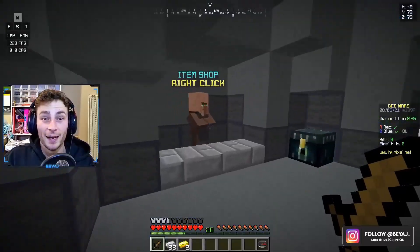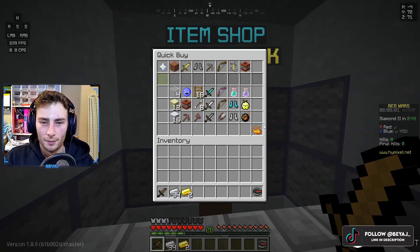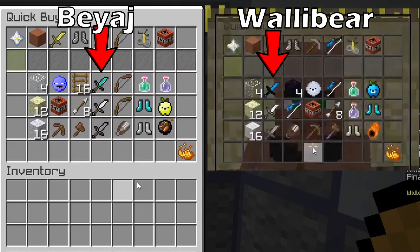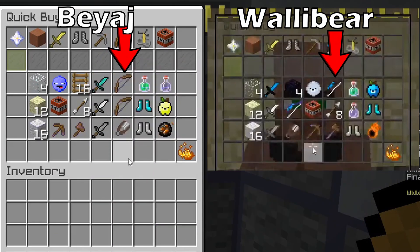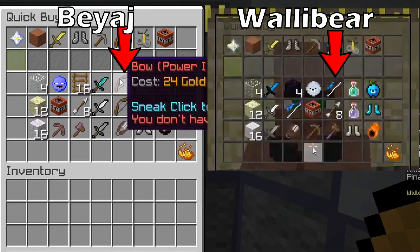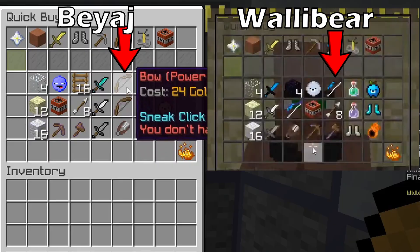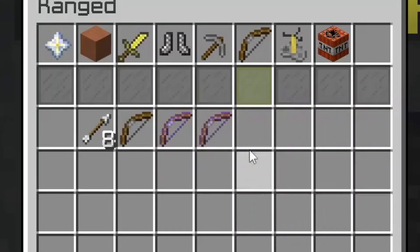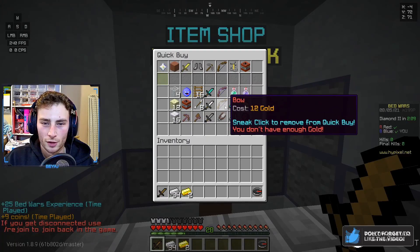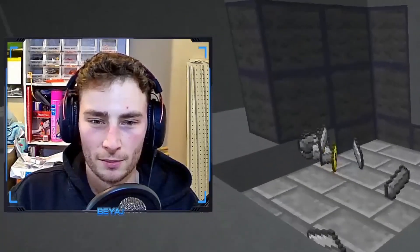Anyway, as I was saying before that game rudely ended — the differences. My sword actually looks like a proper diamond sword. Wallabear's is kind of blue, which just looks weird to me. Same with the bows: his bows are black and blue and they look exactly the same. All three of Wallabear's bows look identical. I like to be able to tell the difference between my bows, which I can with mine.